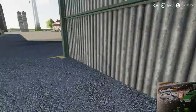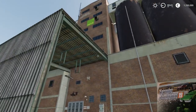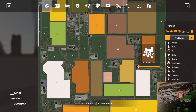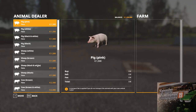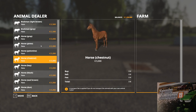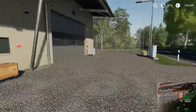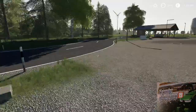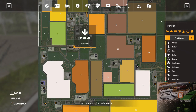Here is the spinnery — this is the place where you sell your wool and cotton pellets. Here is the animal dealer where you can buy all animals: pigs, sheep, cows, and horses are all available to buy here. Here is the train station.